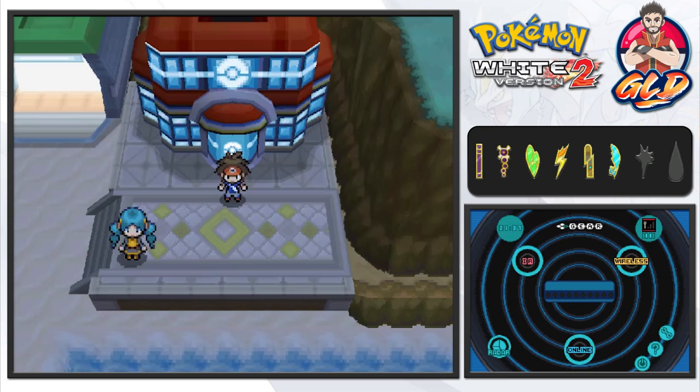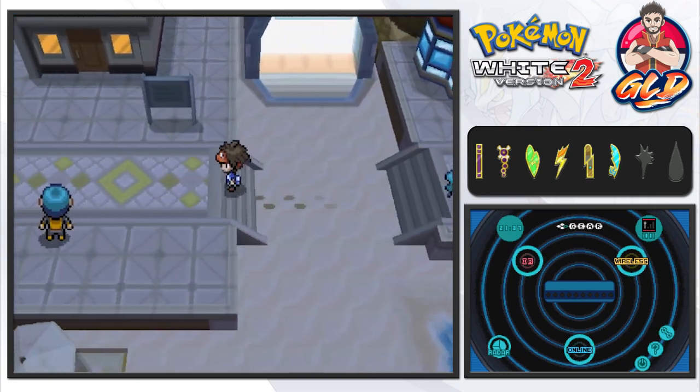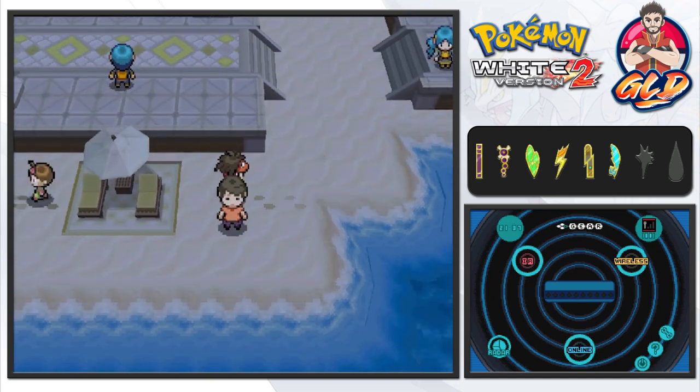What's up guys, it's me your host Draven, and welcome to another episode of our Pokémon White 2 walkthrough. You guys notice anything different? In the last three episodes I completely forgot to use the enhancement app that makes all the graphics a little bit better, higher quality and all that. Now as you can see it's not so pixelated — the floor, the sand, everything is looking pretty legit.